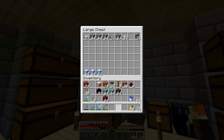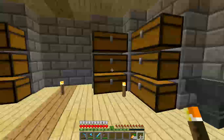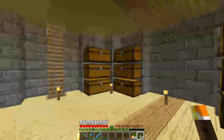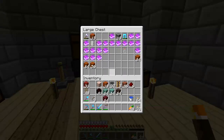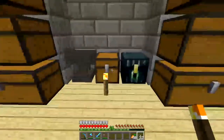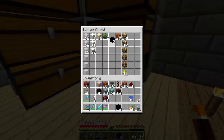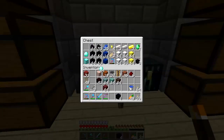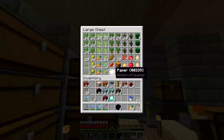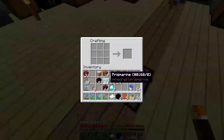Pretty much everything else in this room can go because I don't need any of this stuff in here. That I can save. Do we have obsidian? That's a bit for them. Two diamonds. I need to go back over to the mine site to get some more diamonds, and to do some mining in general.